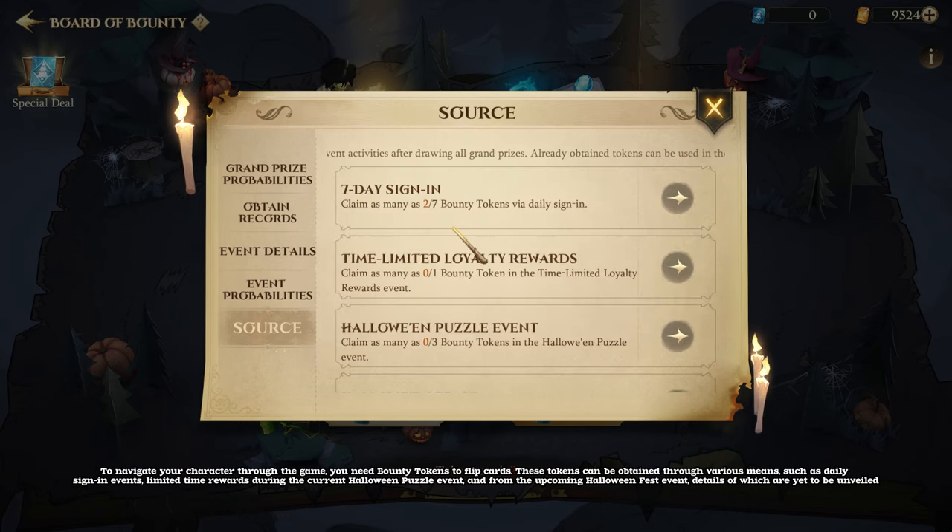To navigate your character through the game, you need bounty tokens to flip cards. These tokens can be obtained through various means, such as daily sign-in events, limited-time rewards during the current Halloween puzzle event, and from the upcoming Halloween Fest event, details of which are yet to be unveiled.